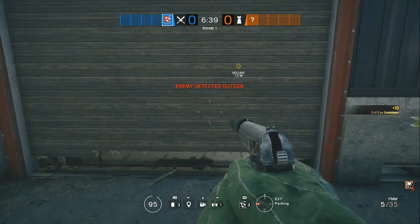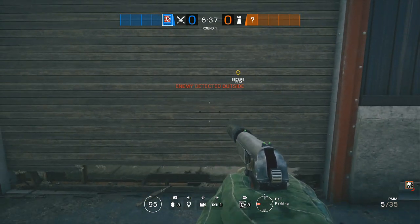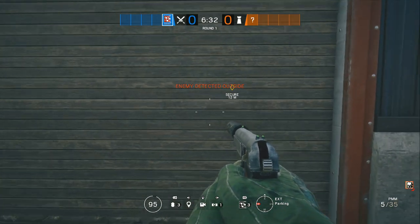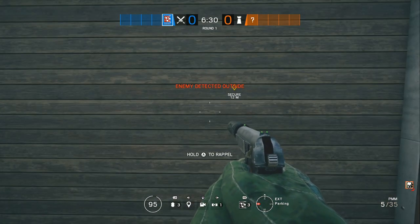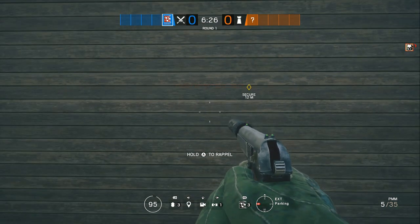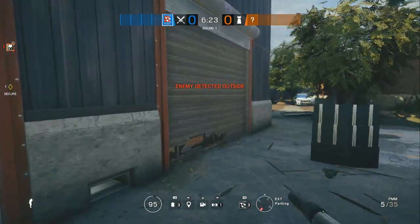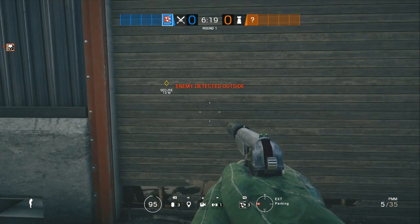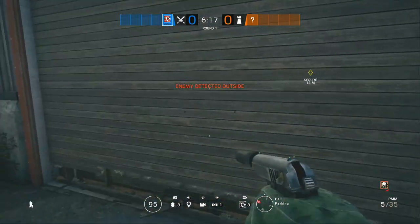As soon as you throw the drone, press RB — the fuse charge button — rapidly until you actually deploy it. Once it deploys, stop pressing it and you should hear a wood sound. That's how you know you did the glitch. As soon as you do that, pick up the fuse charge right away, because if you leave it you'll waste it.